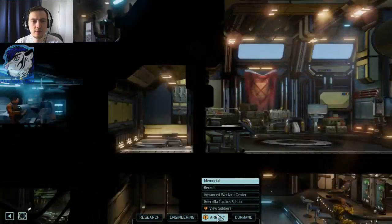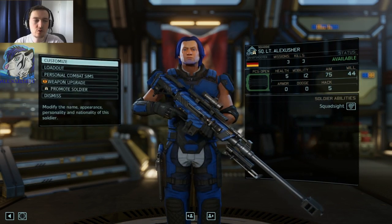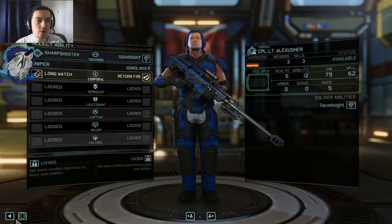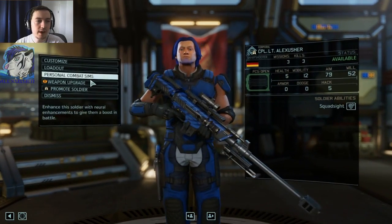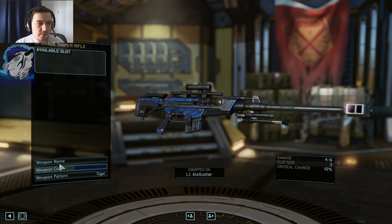So what do we have here? A few soldiers. Armory. Sharpshooter — I got a promotion! And a weapon upgrade. So let's see — that's my weapon. Nice.